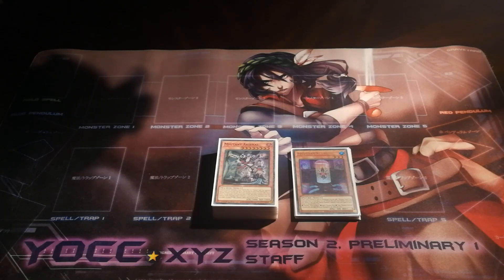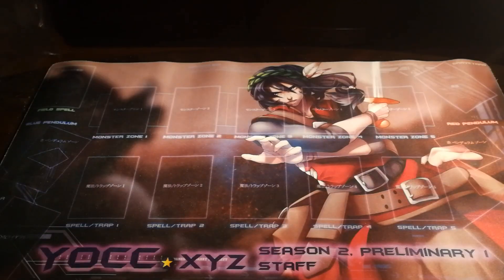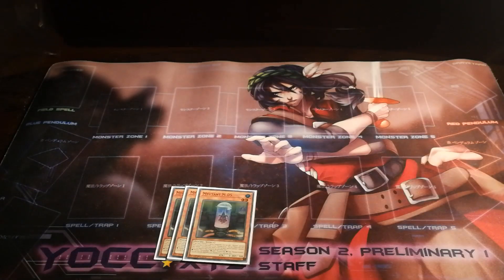And I want to showcase that as I get to the deck profile. Without further ado, let's get into the deck profile. Starting off, we have three Mutant M05. M05, with the M standing for monster, searches for any mutant monster upon summon.